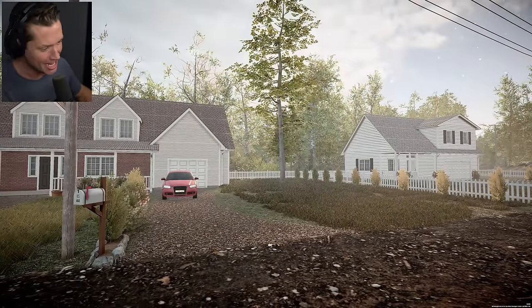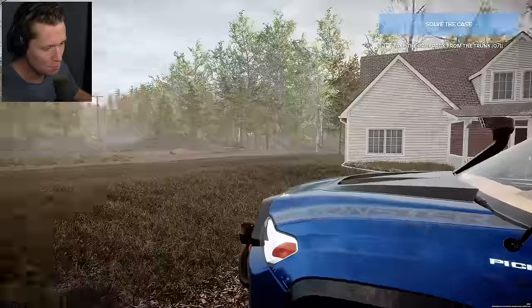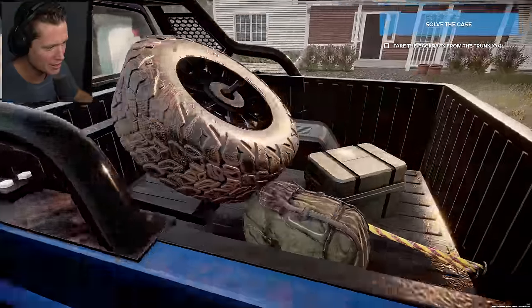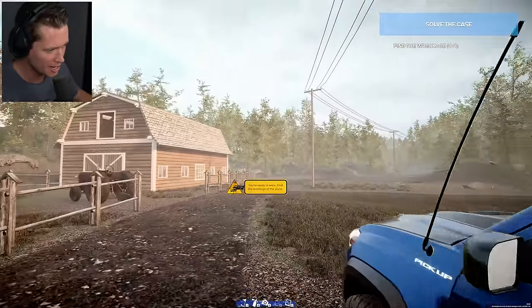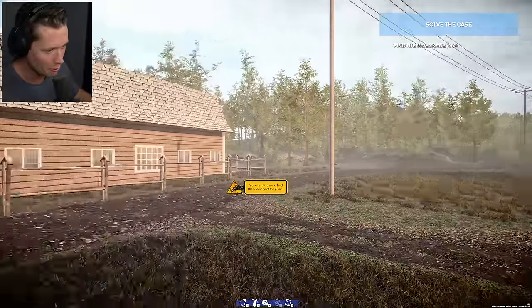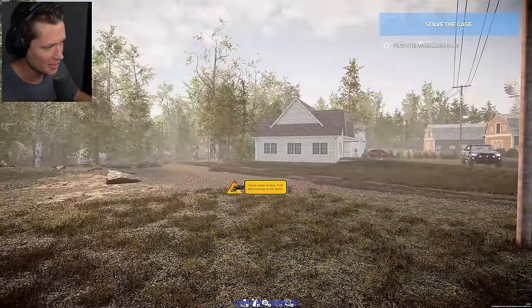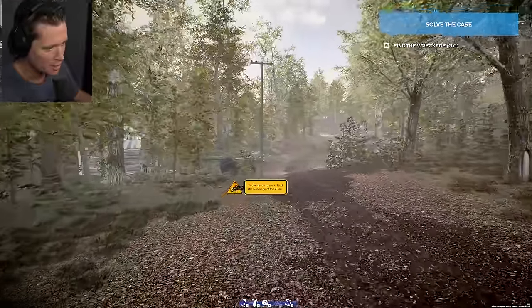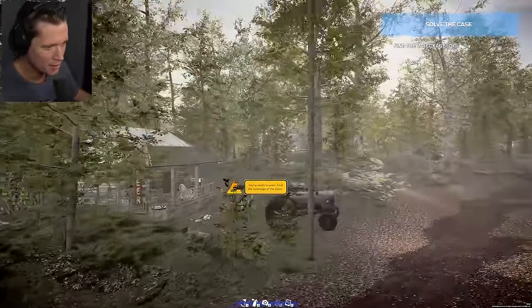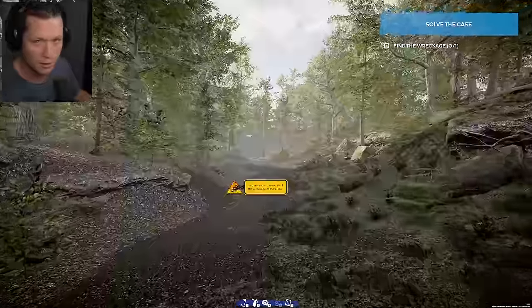Welcome to the plane accident prologue. We are a plane crash investigator and it's time to secure the area and find out what brought this bird down. But first we've got to find the wreckage. Has anybody seen a lost aircraft? Maybe down this path back here. Hello, anybody? I don't see any downed trees or anything out of the ordinary.